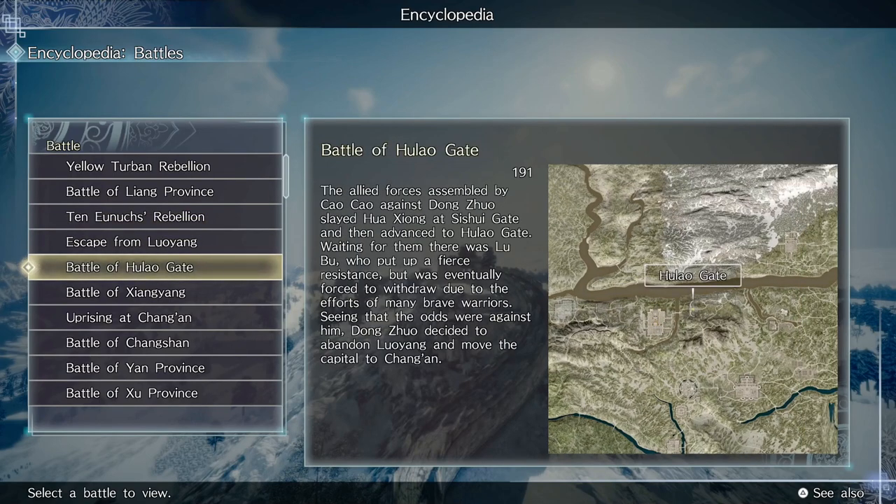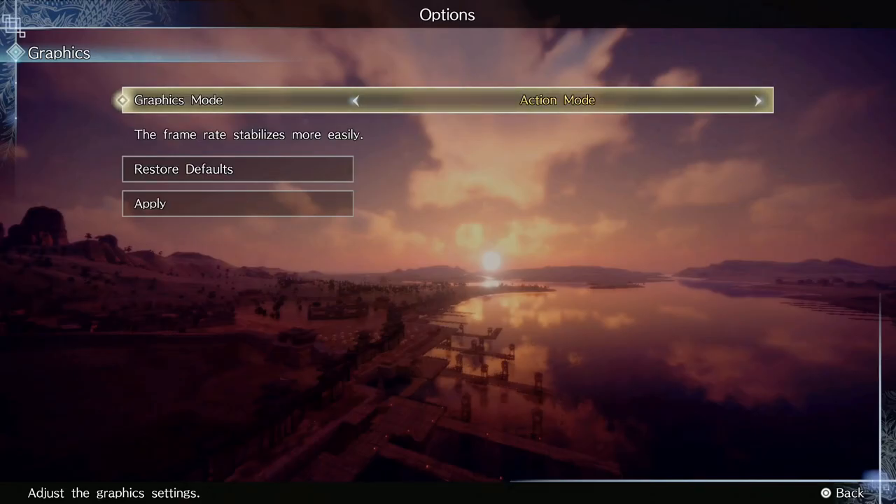There is one important thing in the options menu worth noting. The game features two different performance modes: movie mode and action mode. Movie mode runs the game at a higher resolution and 30 FPS, while action mode lowers the resolution and targets 60 FPS — and we'll have more on this choice later in the review.